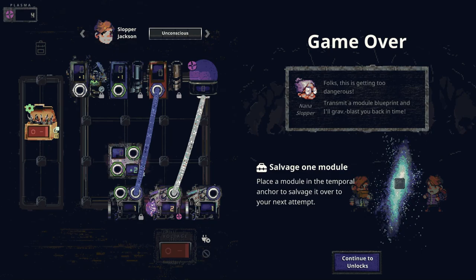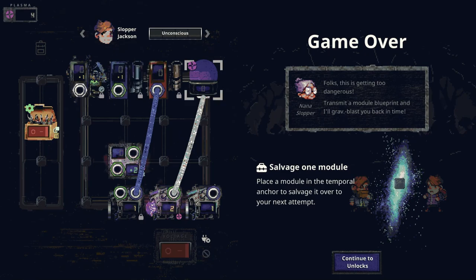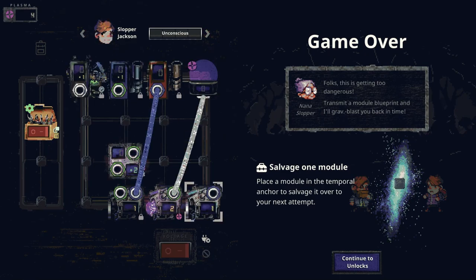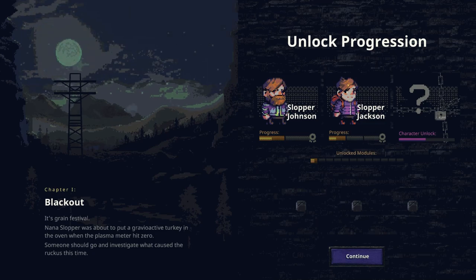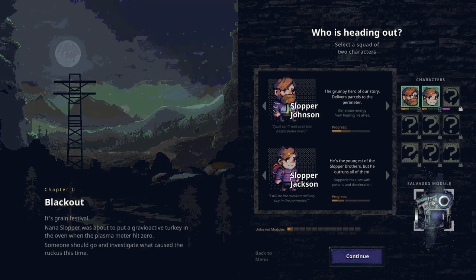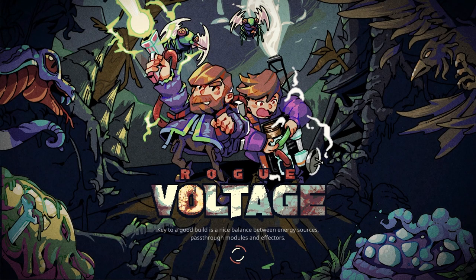Place a module to salvage it. What do we want to salvage? We get some unlocks — a new character coming soon. Got the salvage module. Let's just have another crack.